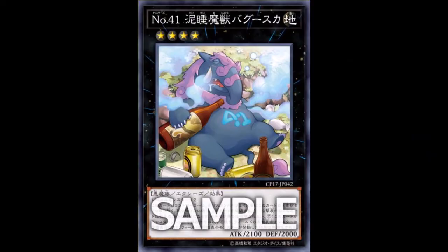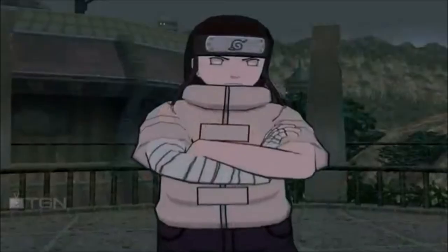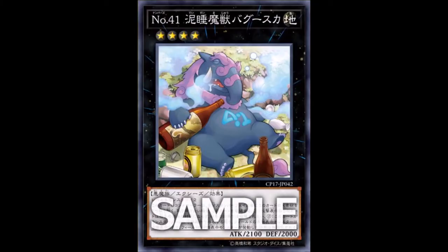What is up guys, it is Nisho here with another video for you guys today. I want to talk to you guys about Number 41: Bagooska the Terribly Tired Tapir — holding his liquor, boy can't hold his liquor, that boy is slumped.